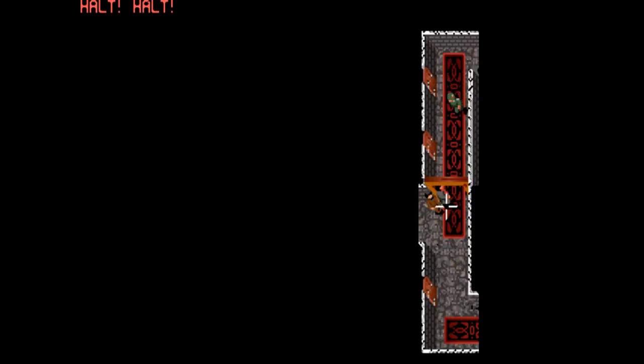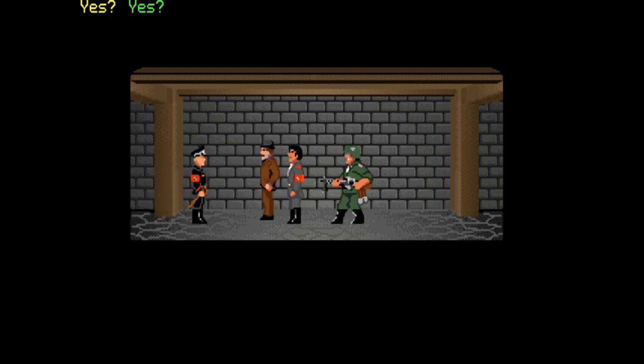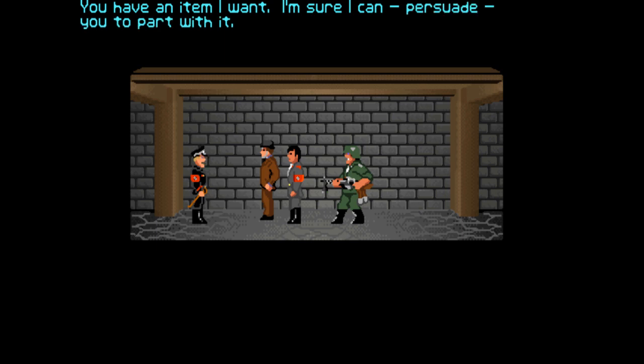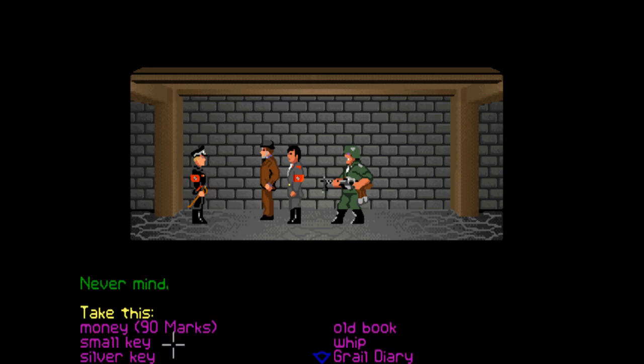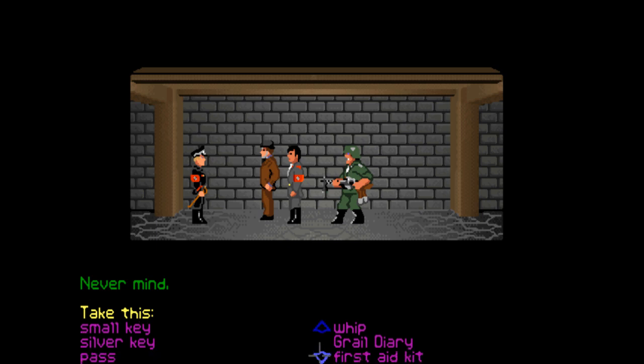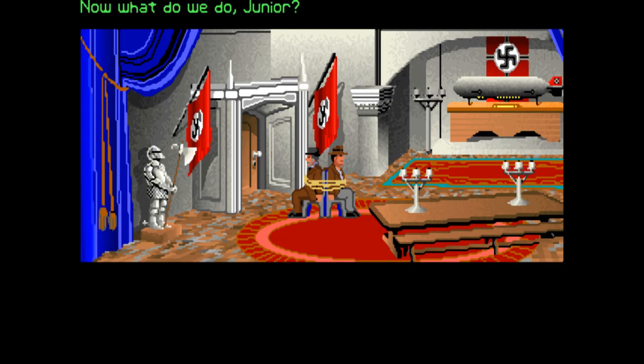Oh no - 'Going somewhere? Dr. Jones, yes. You have an item I want - I'm sure I can persuade you to part with it.' 'Not in your life.' 'You couldn't persuade a fish to swim, you arrogant dolt.' I think we have to give it to him - in the film we give the grail diary over. 'I believe this is what you're looking for.' 'The grail diary - I'm glad you decided to cooperate.' Now we're tied to the chair.